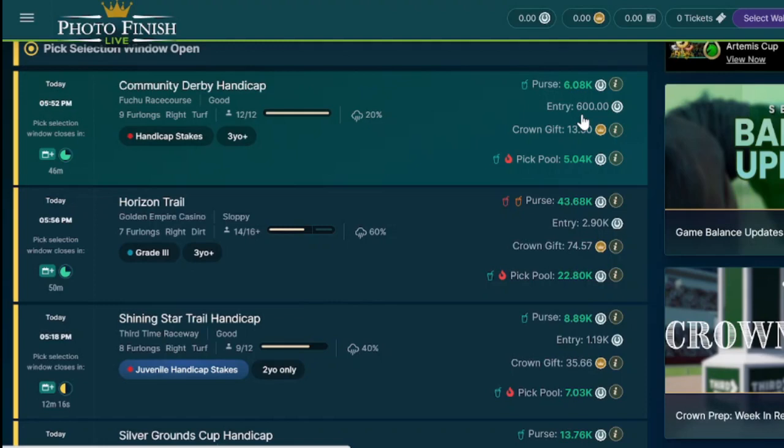Once you've bought your horse, this is where the wager player-versus-player system comes in. You need to pay an entry fee to enter your horse into a race, and if your horse ranks in a high position, then you'll receive a share of the prize purse. Obviously, it isn't so great for people whose horses don't perform well because they end up losing their money. Although right now there is a Crown incentivization scheme running for 12 months where with every race you enter, you'll receive a Crown bonus. I think this is a great idea because it drives more demand, users, and races on Photo Finish Live.